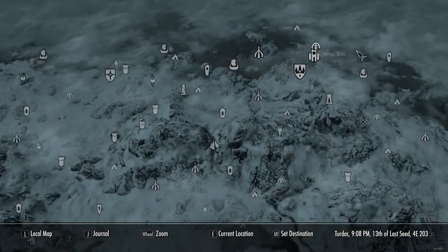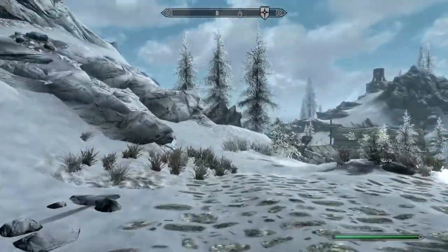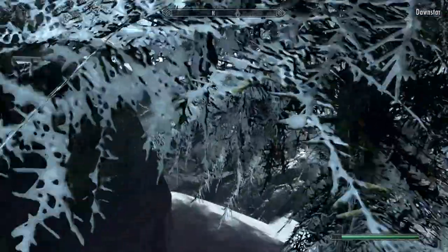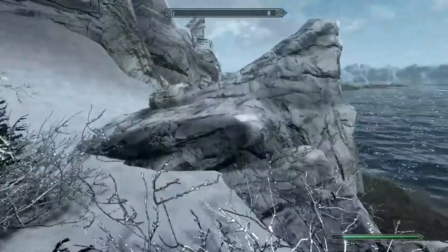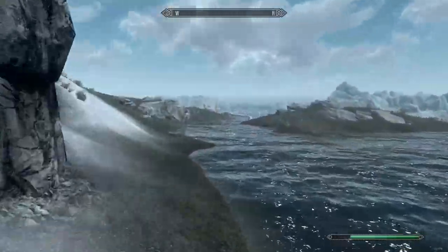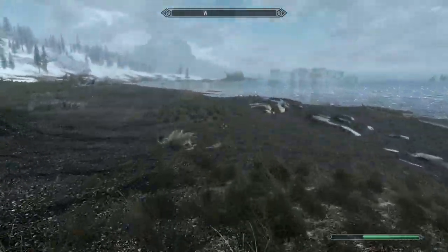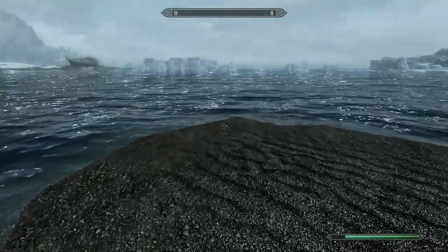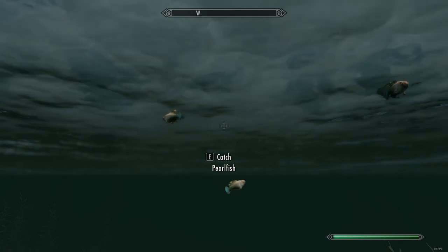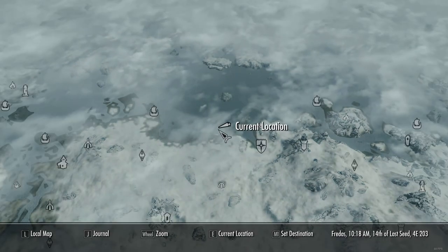For the next one, head to Dawnstar — it's pearlfish. It's a little bit more obscure than the other ones. Just go along this shore here, past the hawkers, just ignore them, and go onto this little island. Swim down and there you've got your pearlfish. The point of reference is this little island over from where the hawkers are.